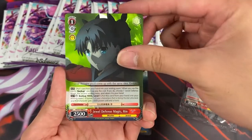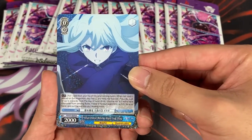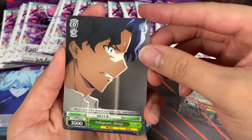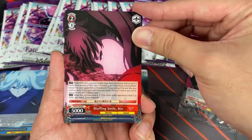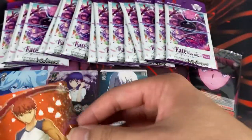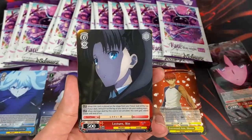Commemorative Photograph, Lecture Rin, Jewel Defense Magic Rin, Continuing Rainfall Sakura, Smiling Saber Alter, Super Thread Alchemy. Then we have Ilya — that's always tricky to read with all these different languages. Digit Shinji, Escaping Kyurei and Ilya, Overflowing Words Sakura, Bluffing Smile Rin, Top Mage Caster, Using All Her Strength Saber, and Entrusted Arm Shiro. Getting tongue-twisted here. Now this one has the foiling all over the picture — weird how that one didn't have it on everything. Maybe the foiling is just off or something.